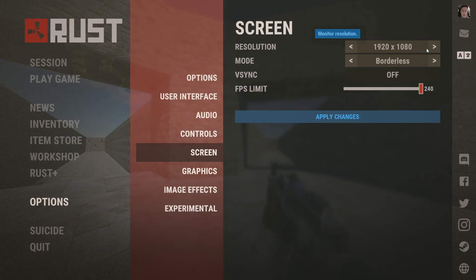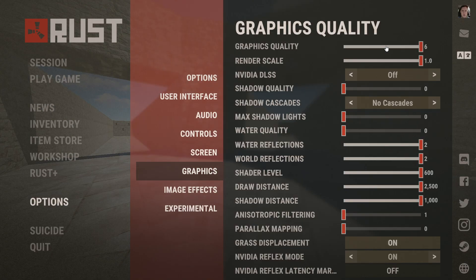For the screen, just have it on whatever resolution your monitor is. I just have a normal monitor, 1920 by 1080. I'm currently playing on Borderless, but I'm going to change this to Exclusive right now. V-Sync — turn that off because it will cap your FPS to your monitor's refresh rate. FPS limit — I just have mine on the max because why would you want to limit your FPS? Graphics quality — I have mine on six, but I wouldn't recommend it for most people. I just like how the game looks at that level. I'd probably recommend having it on three so your game doesn't look like Roblox, but your FPS doesn't get crushed like it would on six.